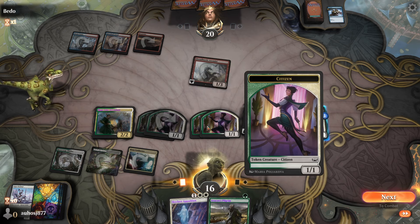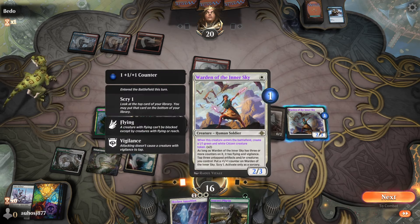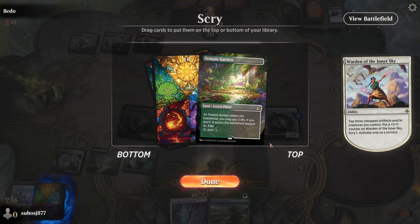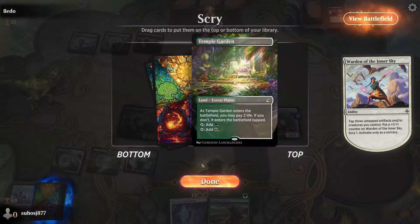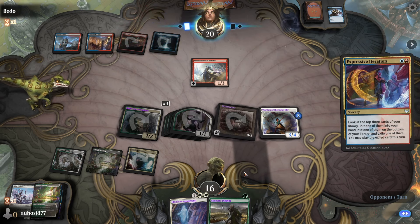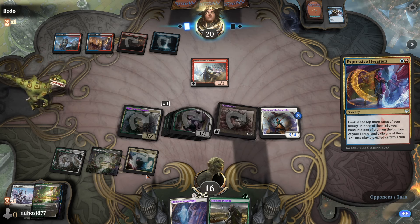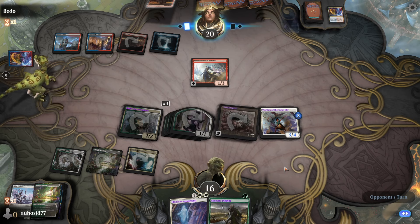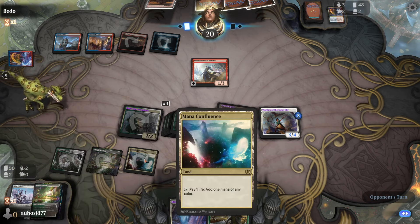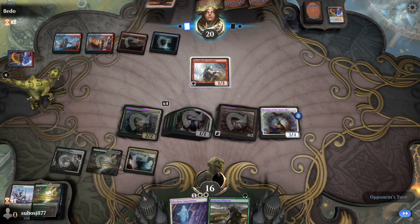One concern with the black splash is that the painful mana base is a real problem against burn decks. We're starting games at around 15 life after taking damage from Mana Confluence multiple times. Against a deck with lots of burn spells that's significant. They play Reckless Charge again — they always have it. We're fine taking the damage to keep Warden around.